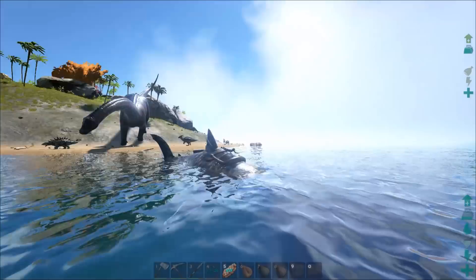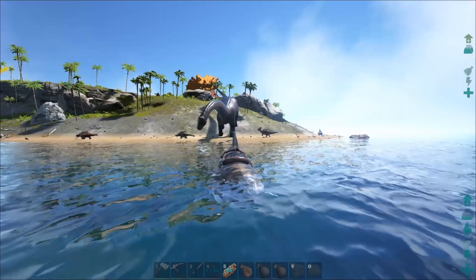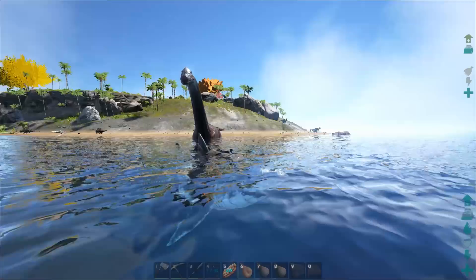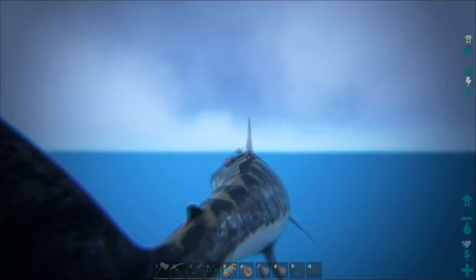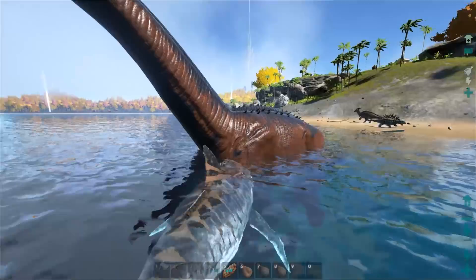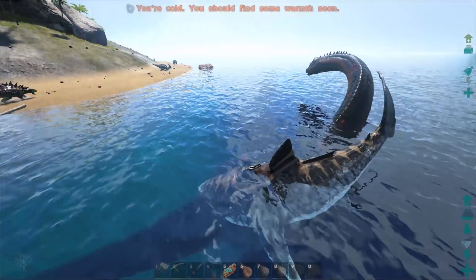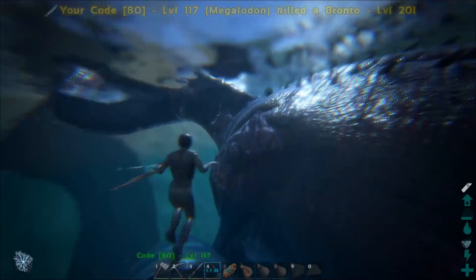Come on bronto, come into the ocean where you don't belong. Come on buddy. Keep on coming — there you are. Good boy. Bubble up, bubble speed — 36. Brontos are really not meant for swimming. I'm going to pump these 9 narcotics on these guys real quick.